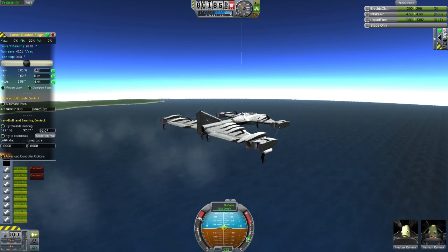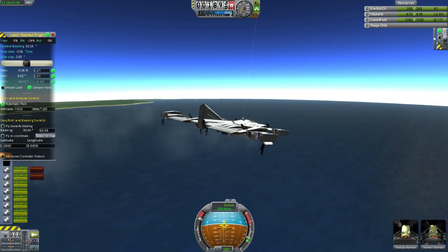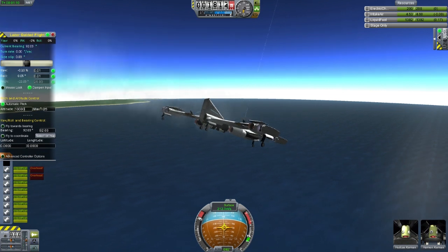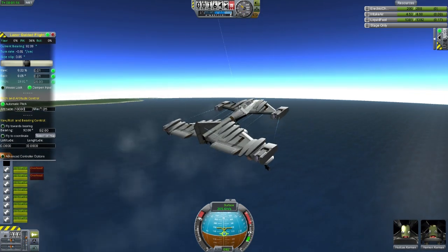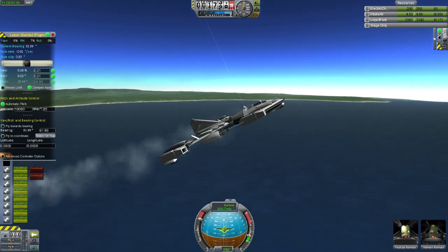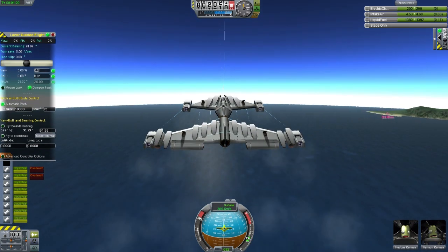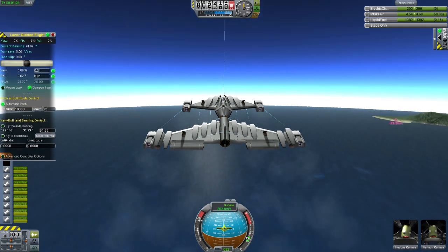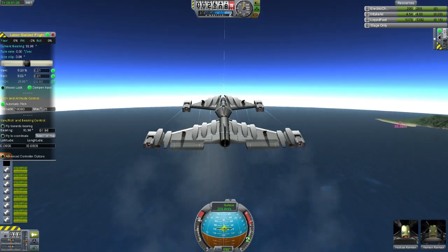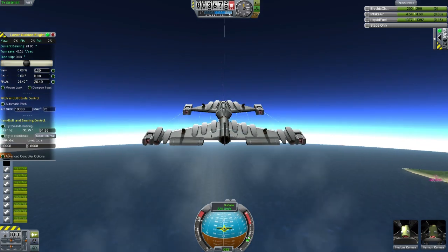Now I'm going to turn on the LAZOR guided flight system — you can see it's going to drop because it was set for a thousand meters and I was already above that. Adjusting that out to ten thousand meters and pulling in the landing gear as well. Going to speed up time a bit so we can get through more of this.